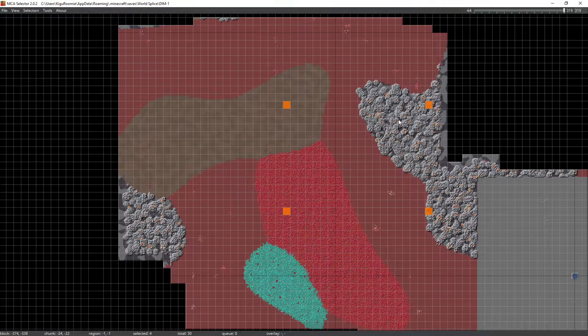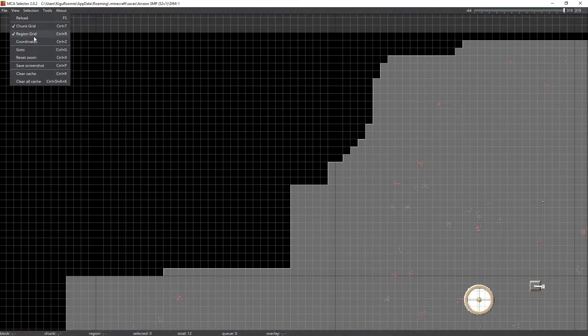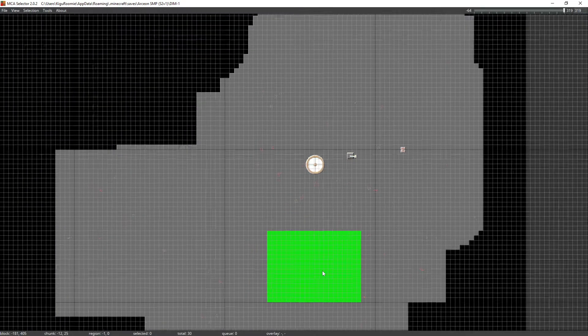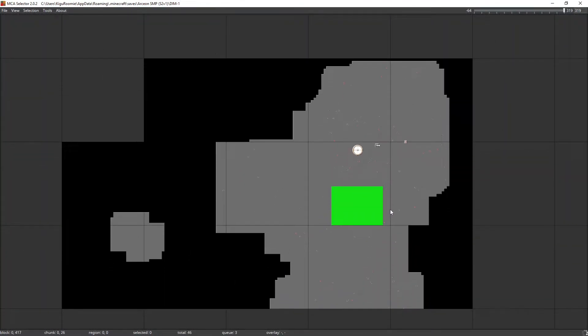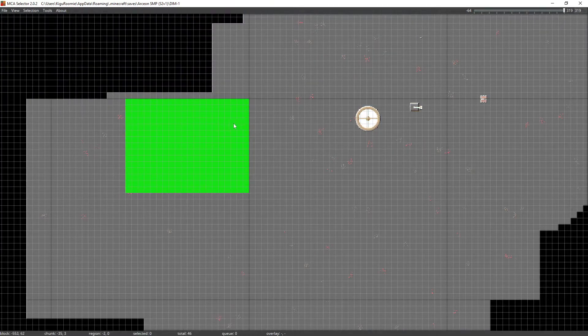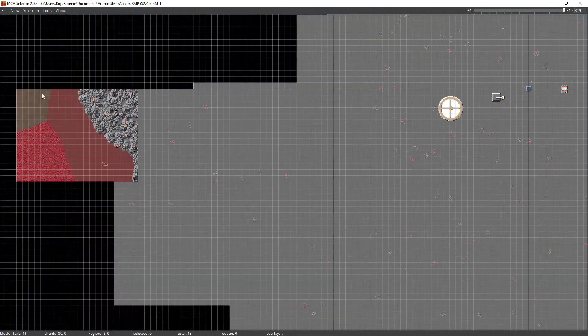Now that we've got our four corners, we're going to select this entire area. Just like before, we're going to copy and paste this into the technical guide world. The good thing about MCA Selector is that we can paste it anywhere we want. For the sake of keeping it away from everything we've already done, we're going to move it down a little bit into an area that hasn't been processed or built onto yet — right over here — and then paste it in. With that, we have our entire selection inside the technical guide world.